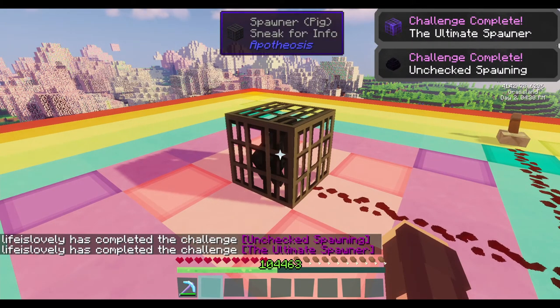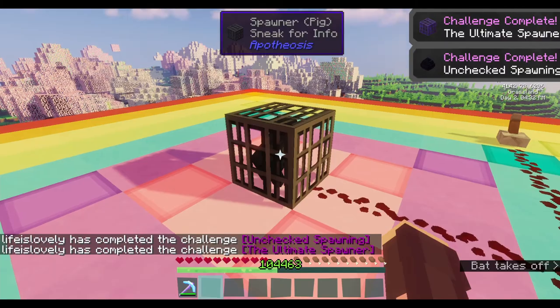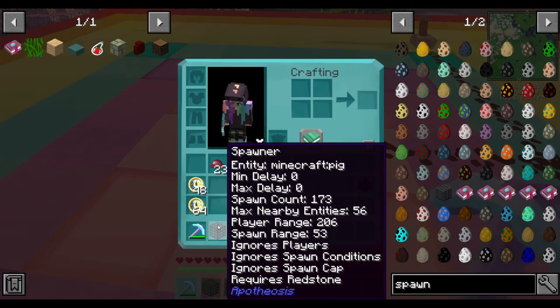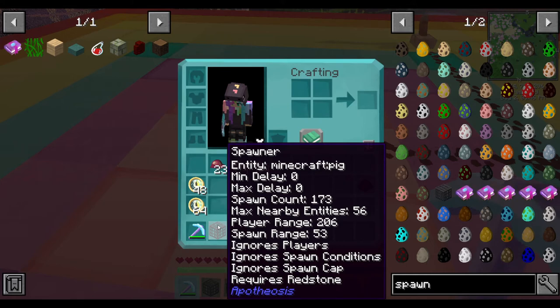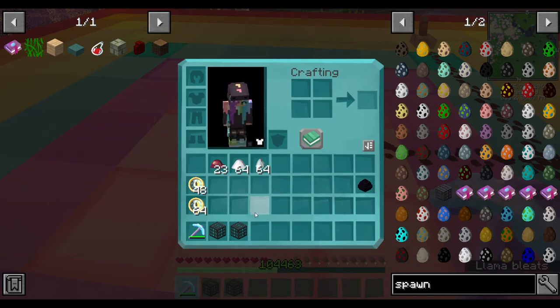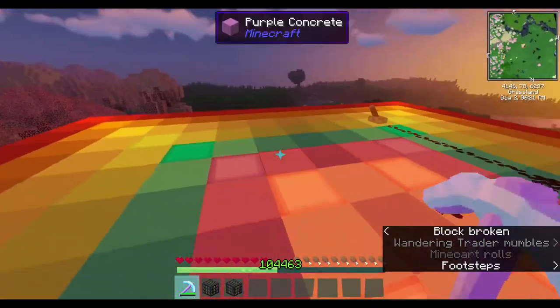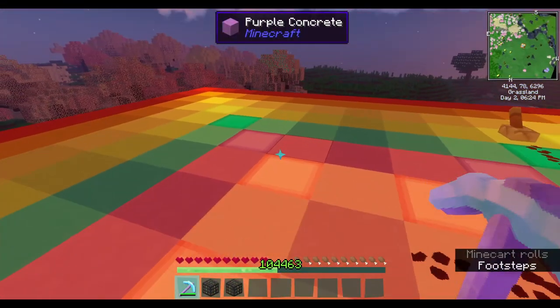Here are the fully maxed spawner stats: minimum and maximum delay are both zero, it can spawn up to 173 at once, max nearby entities is 56, you have to be within 206 blocks, it can spawn within a 53-block radius, and it ignores player distance, spawn conditions, and spawn cap — plus it requires redstone to activate.